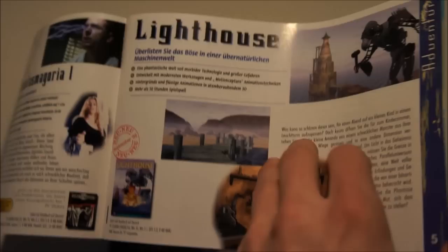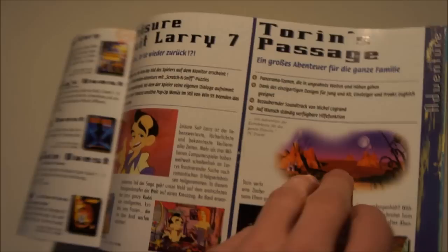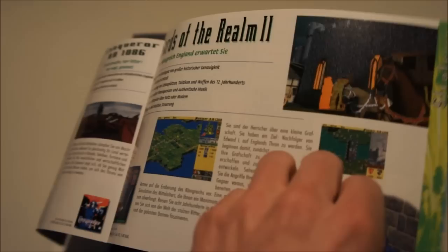Lighthouse, Phantasmagoria 2, Phantasmagoria 1. I actually sometimes use these catalogues to see what kind of games I had as a kid that I don't remember having or don't remember the names of. For instance, I had a point-and-click adventure slash FMV game and I remember how it played but I have no clue what the game was. Usually when I buy a PC game I check out these folders hoping to find it, but till this day I still haven't found it.